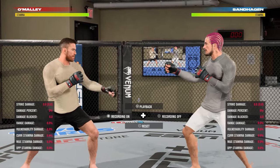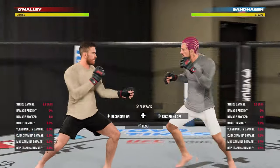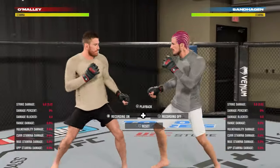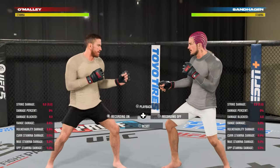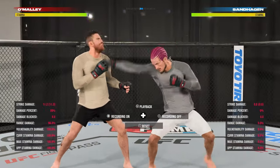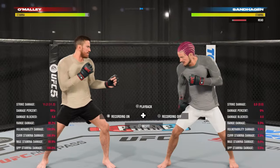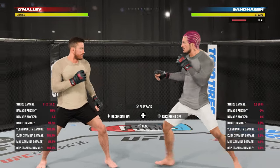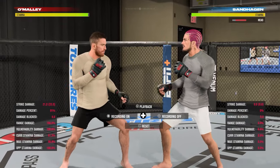The first tip is to learn distance management as well as strike ranges before you head into an online fight. In order to do this you can use practice mode — you want to start moving around and trying to find the distance on your strikes. Right here, obviously Sean O'Malley's jab or straight are not going to hit at this range.